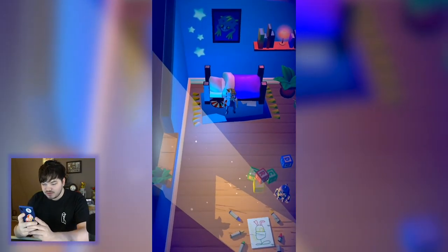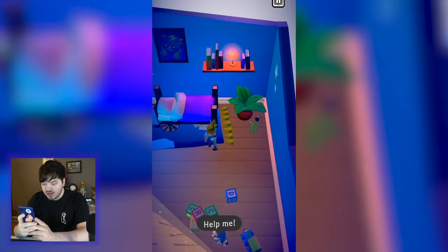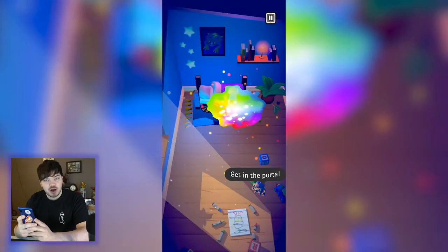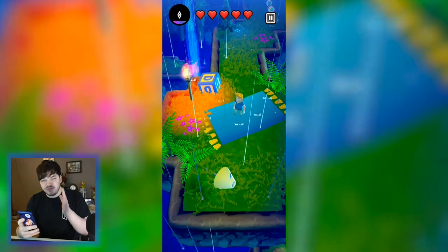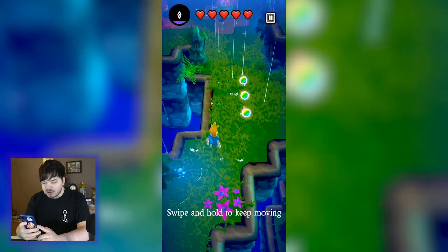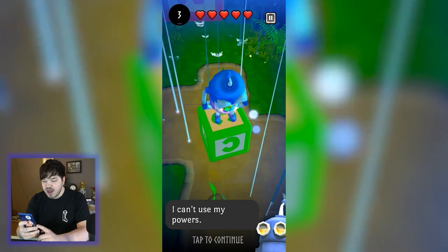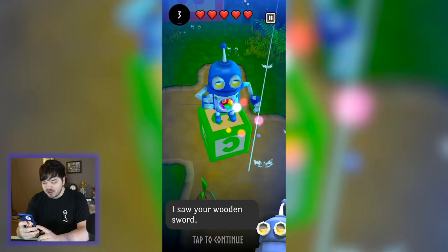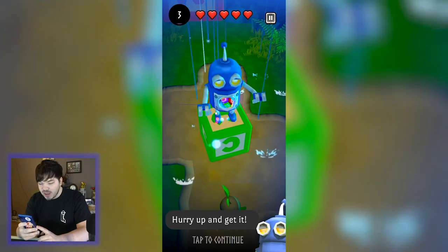We're waking up, swiping to move around — help me, what's this, get in the portal, we're jumping straight in guys! This game already, just by playing it for about 30 seconds, is giving me Bastion vibes. Swipe up and hold to keep moving. I don't know what's happening, I can't use my powers.